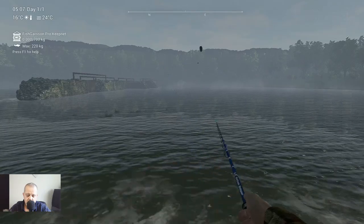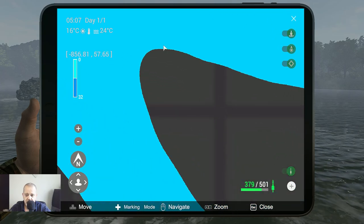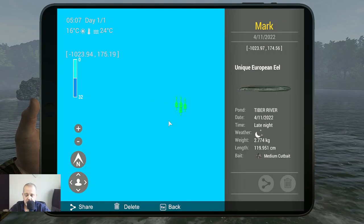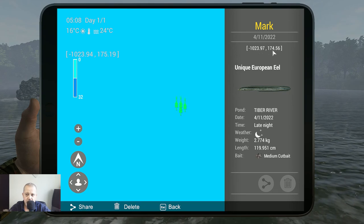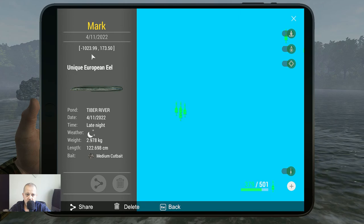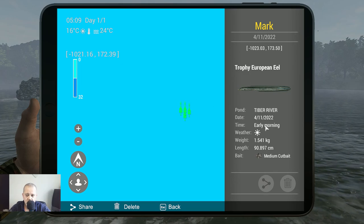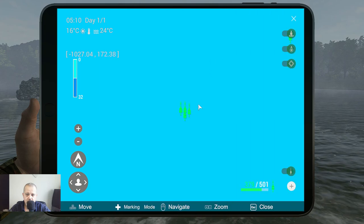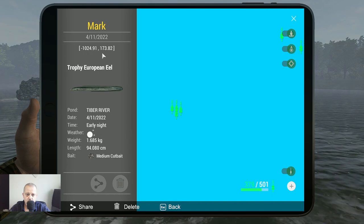Now it's time for the markers, and after that you can go catch some eel yourself. The first marker is a unique European Eel — late night with medium cut bait — at minus 1023 at 174. The second is also unique at minus 1023 at 173. Then a trophy at minus 1023 at 173, catchable in the early morning — trophies also come during the day. And the last one is also a trophy, in the early night, at minus 1024 at 173.